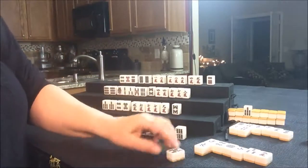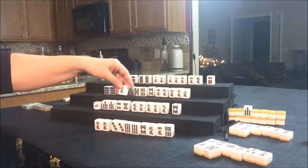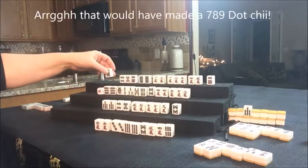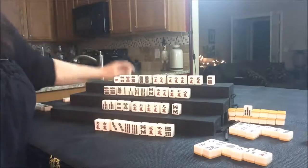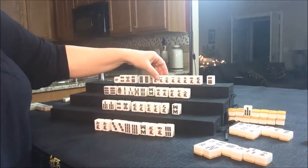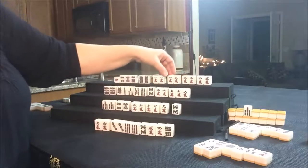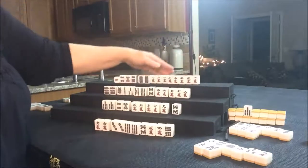Let's draw for South. They drew a 2 Crack — that's not helpful, doesn't fill any gaps for them. We'll throw the 2 Crack and draw for West. West drew an 8 Dot — that's not a keeper. We'll discard that and draw for North. They're playing a concealed hand, all-Chi, which are all three in a sequence. They drew a 1 Crack. Let's get rid of the 6 Dot. They have a pair of 1s — that 1 might still need to go. We'll see what happens.